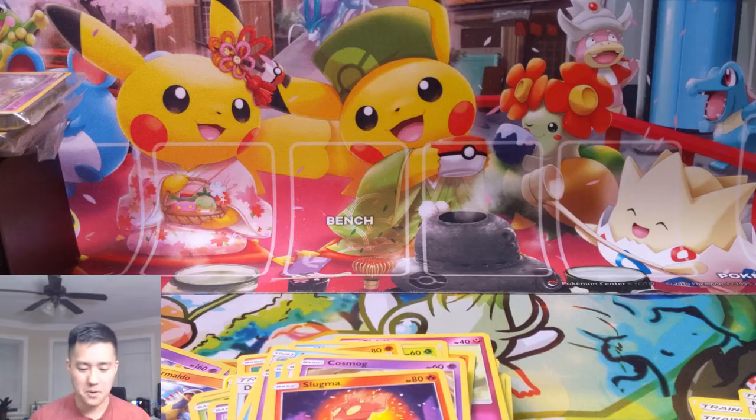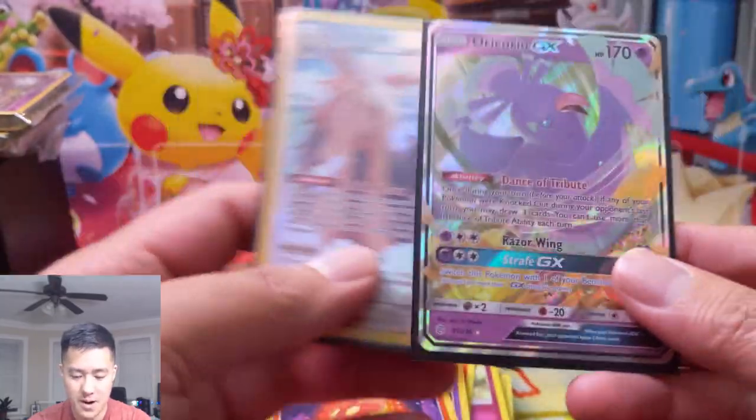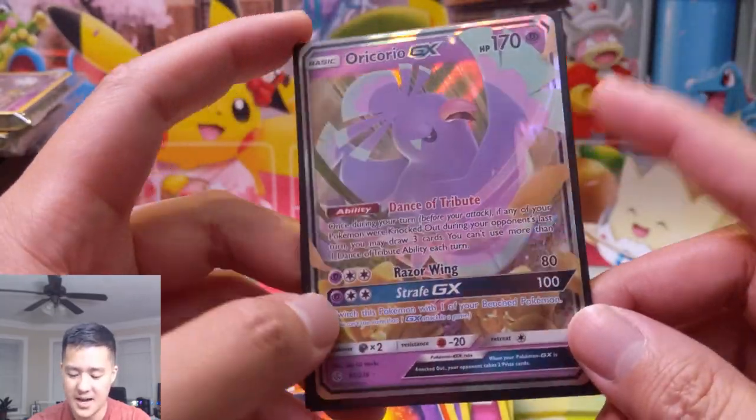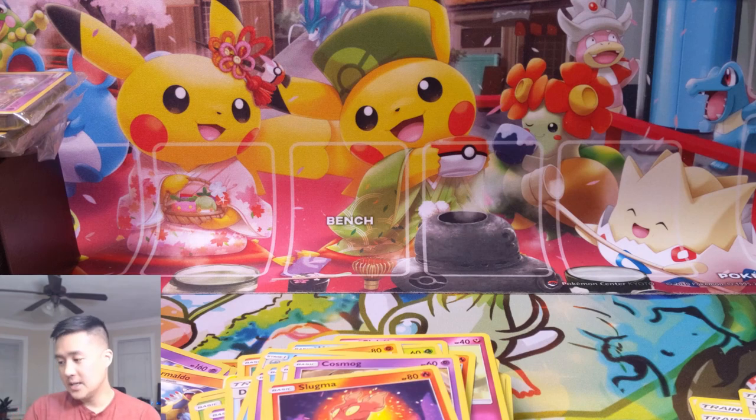So for this opening, pretty disappointing, but we did get two hits — a very cool secret art alternate art and then an Oricorio GX. I think this card has tons of potential and I'm really happy I got my second copy. That's it for this one — we are officially out of Cosmic Eclipse. I hope I can find some way to get my hands on more without paying through the nose. As always guys, thanks for watching — like, comment, and subscribe down below, join us on Discord, follow us on Instagram, we've been streaming a lot so follow us on Twitch and catch some of our streams on YouTube as well. I'm Wanted Turtle and I'll catch you guys next time.